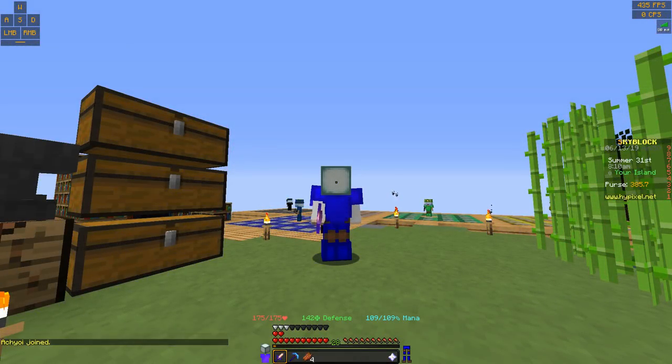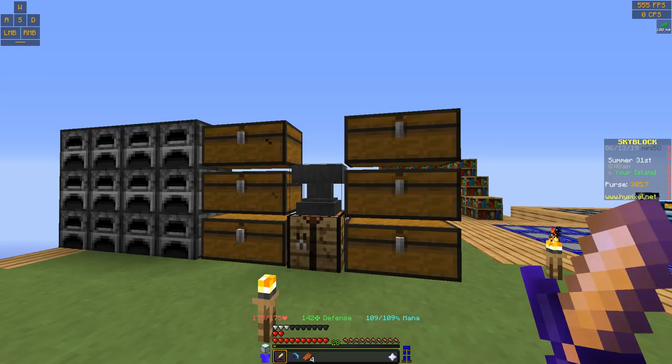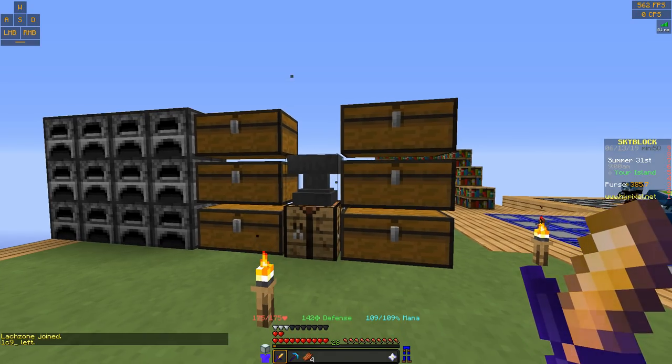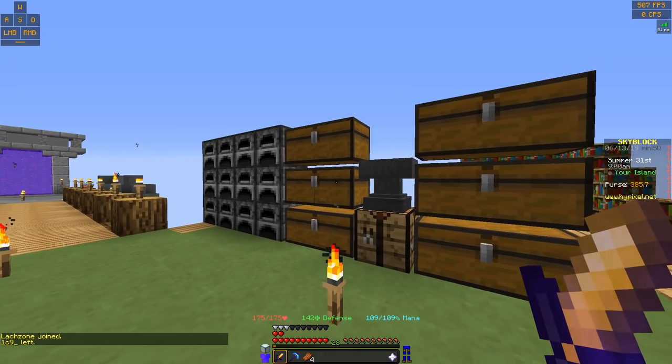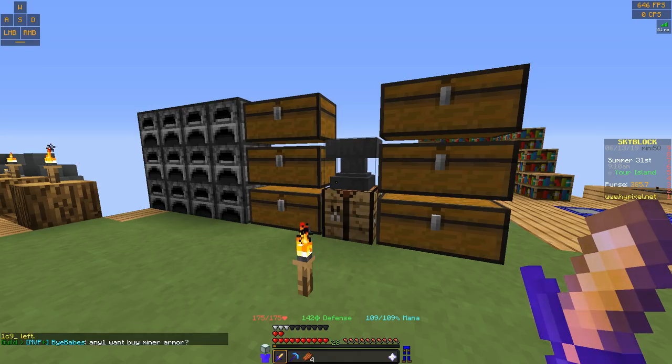Hey guys, it's Xap here and welcome back to another video on Hypixel Skyblock. Today we're going to be talking about how to get good enchants on your gear. There is a glitch I found where when you hop on the slime portal things that transfer you to different places, sometimes it can take something out of your inventory and delete it, or delete your entire inventory. It happened to one of my guild members - he got his entire inventory deleted - and I lost a good sword I've been working on.